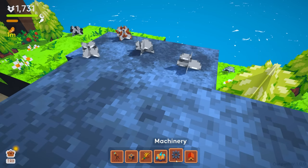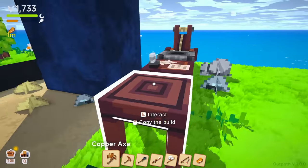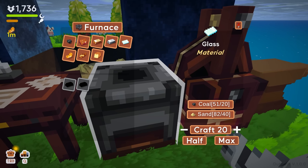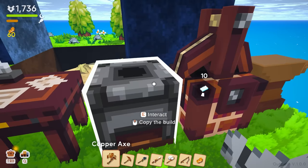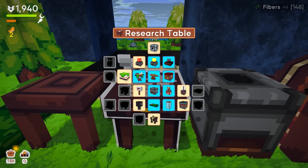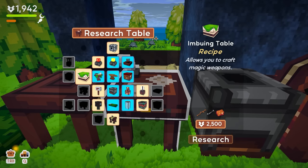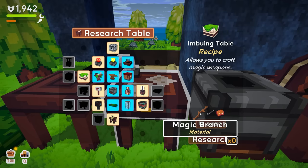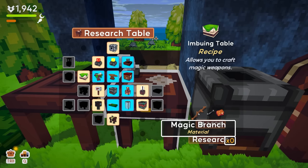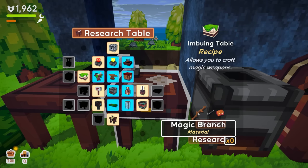Let's see if we can do this. I need four glass and two bricks. Glass should be in here — we can make 41, let's make 10 to start. I'll need some bricks in there as well. Let's get more research. What is this — imbuing table: allows you to craft magic weapons. The magic branch, the black bone, and the brick. If I'm not mistaken, the magic weapon was like the best thing in the prelude game — it was super overpowered, you could just blast everything.